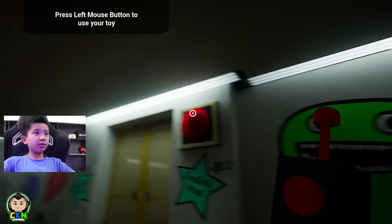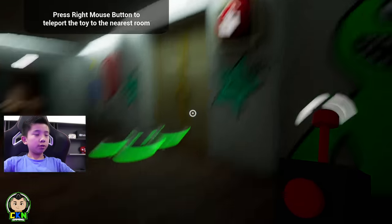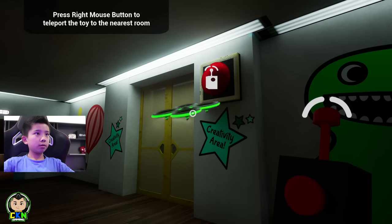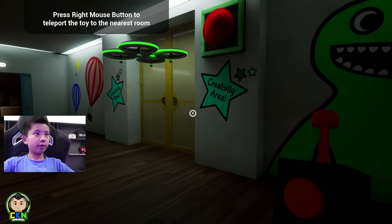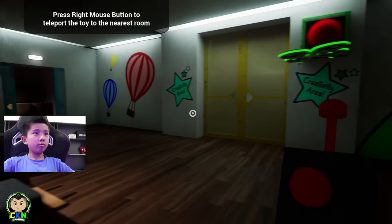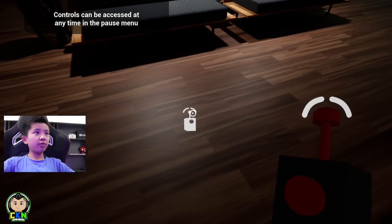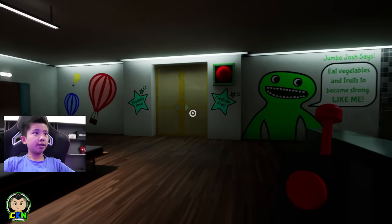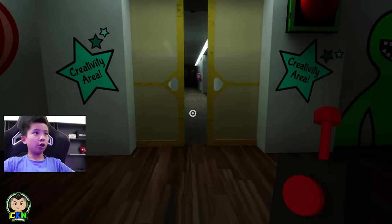So you want to click the button to make the drone press the button. There we go. Now we have to press this, and then press the other button over here. There we go — now this door should open.